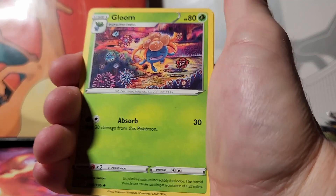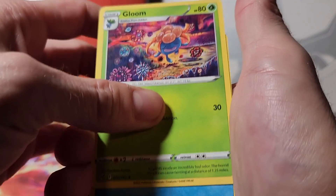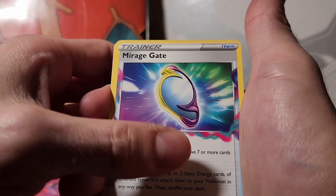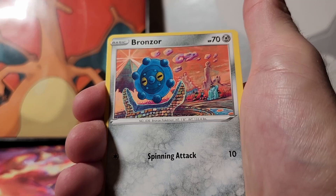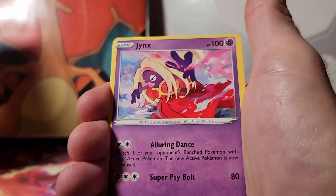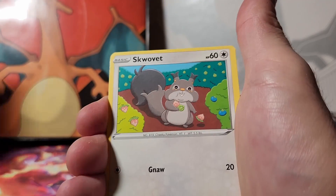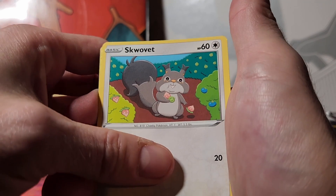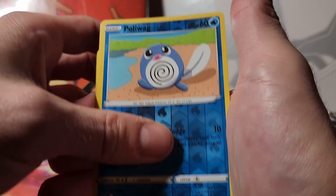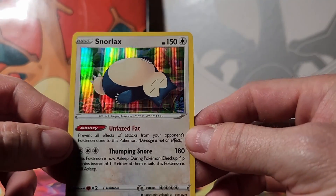Leaf Energy, Gloom — pretty nice art on that. Lumineon, a Mirage Gate, a Bronzer, Snover, Jinx, an Inkay, Squovit, a reverse holo Poliwag, and a holographic Snorlax. Very nice.